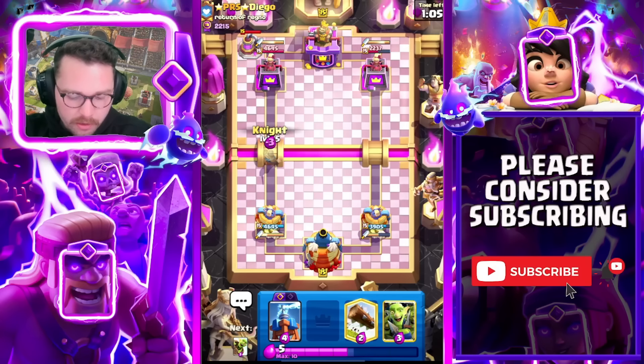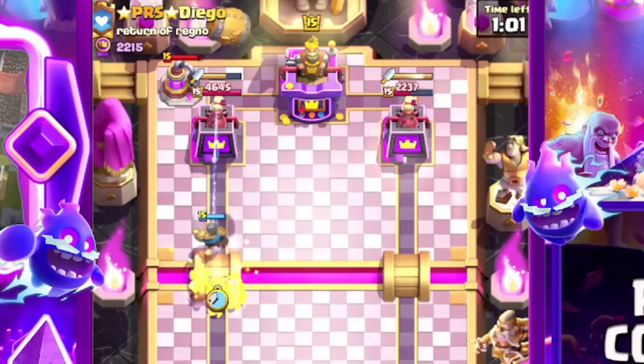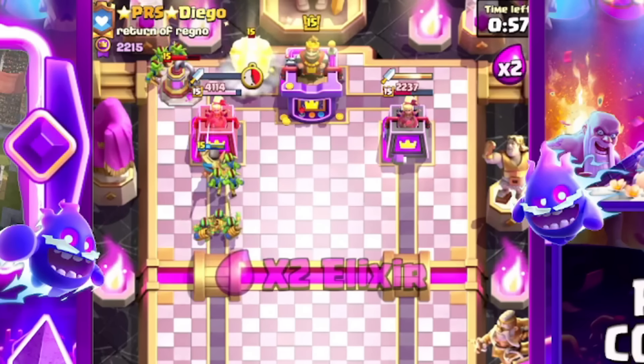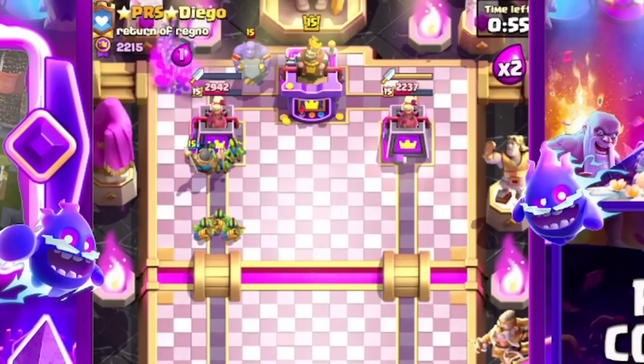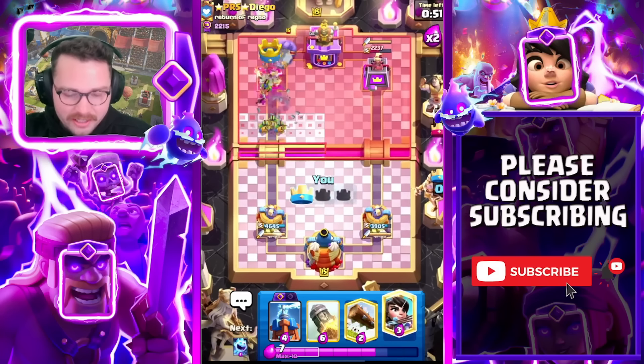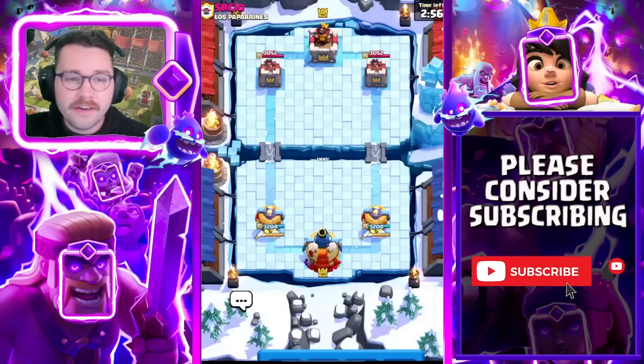He can go in for it, so we're going to do the next best thing: pressure and try to take care of the pump. He needs to choose what he wants to defend — the pump or the tower. You can see there he had a little bit of decision fatigue, some brain lag, and he actually lost the entire tower. Absolutely crazy.